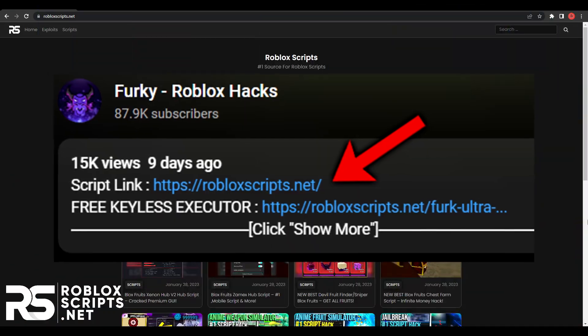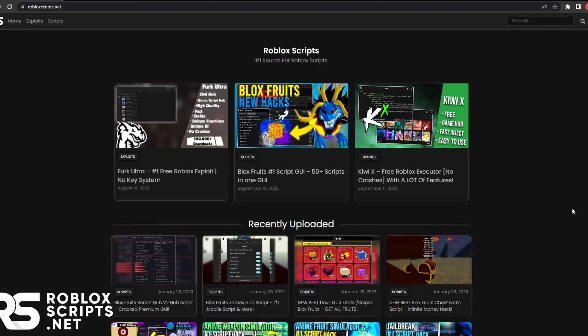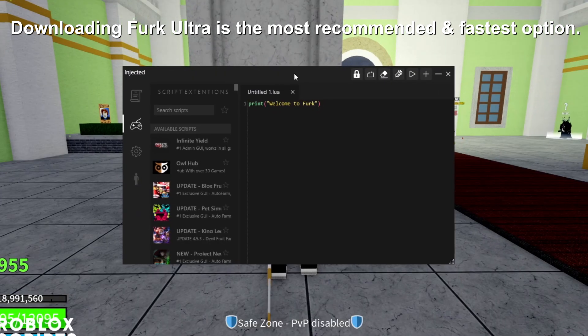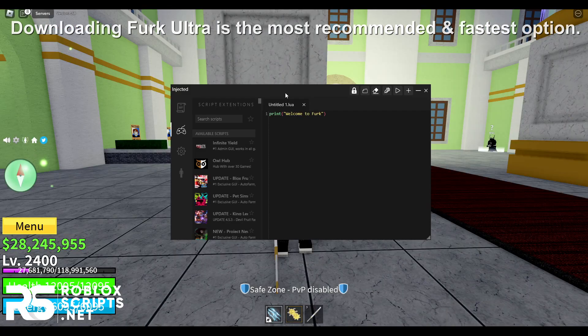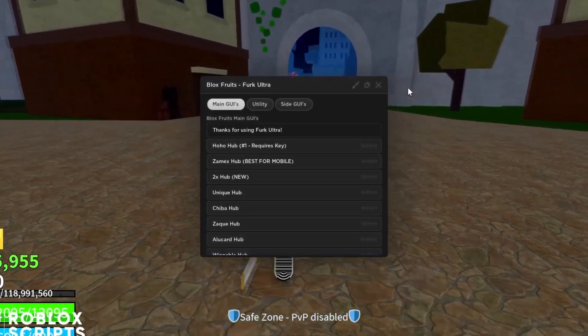First, go to the first link in the description and you'll see this website. Before we get the script, we need the Roblox executor. I recommend you use this exploit called Ferg Ultra — it is the best keyless free Roblox executor. It's also got a ton of games built in and you can have access to a ton of free Blox Fruits scripts with one click.